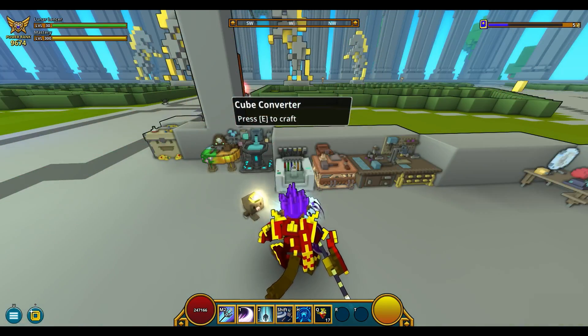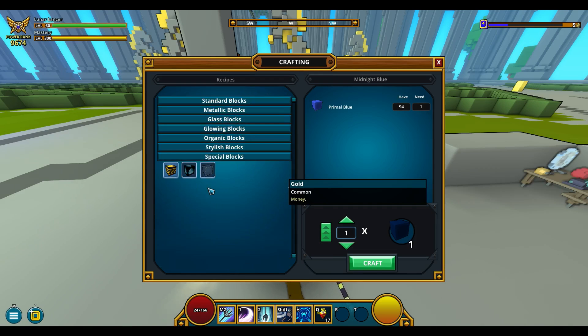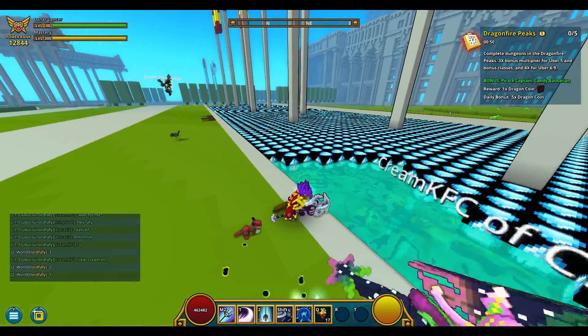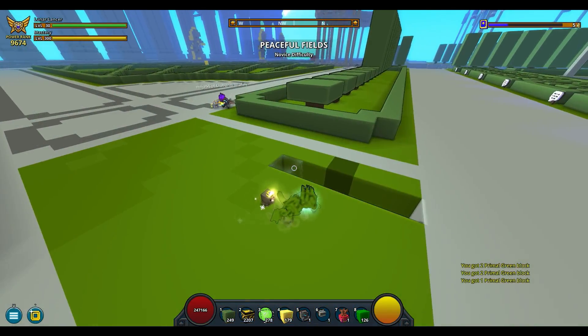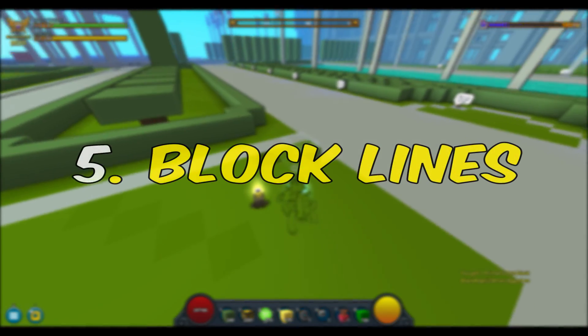You craft this special block at a cube converter workbench. The other two blocks are also useful — the first one transforms into a water source once you press E, and the second one is supposed to copy the block color next to it. I say 'supposed to' because I remember having some problems using it.